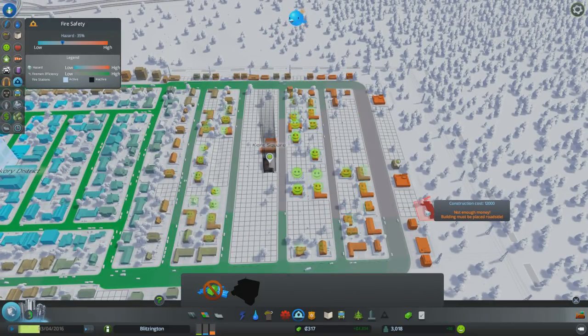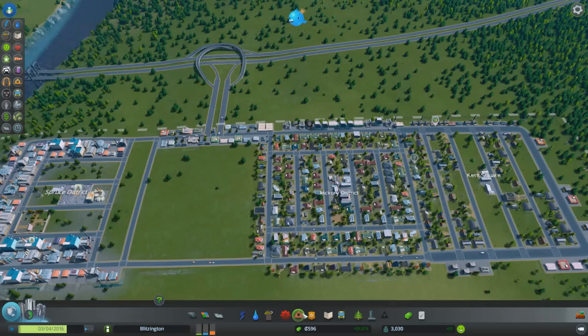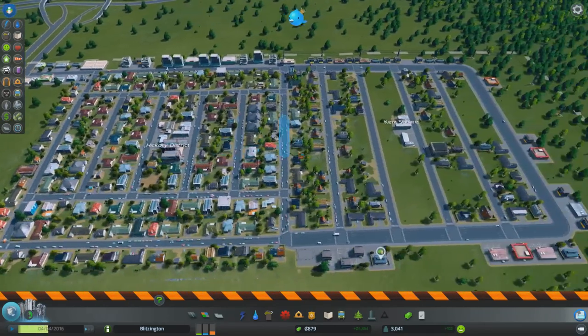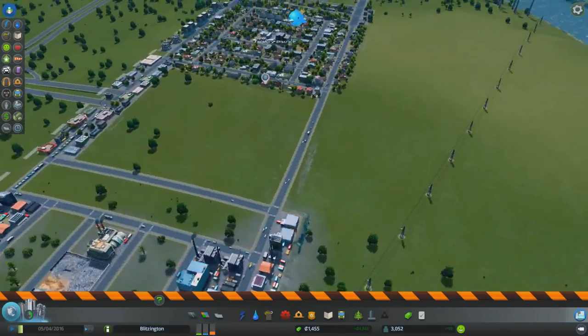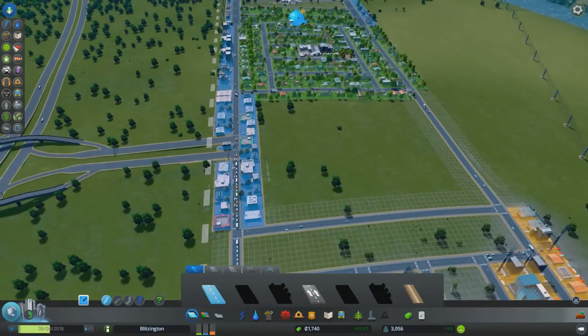This house keeps getting abandoned. He's happy that one got abandoned — actually it's a commercial zone, not a house. I was saying we need more of these, but I don't think we do. Should we make another road connection? Let's check our roads.